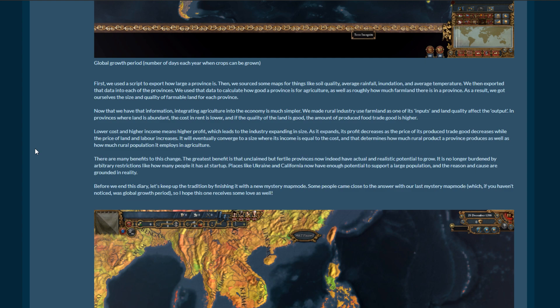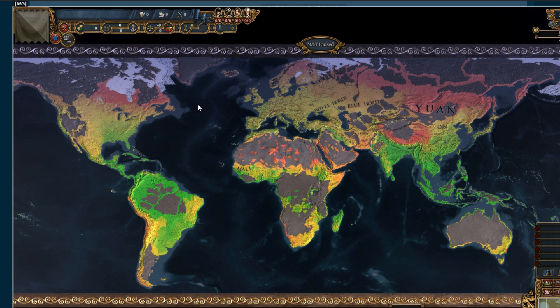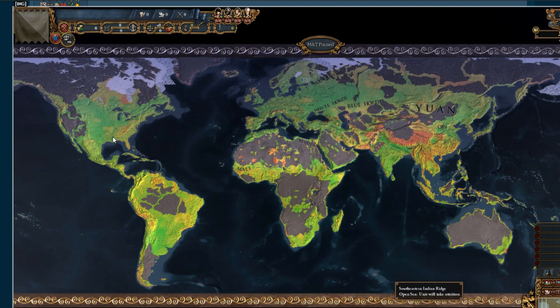Places like Ukraine and California now have enough potential to support a large population, and the reasons are grounded in reality. One big problem with colonization previously was that you never saw populations grow to anything like what was realistic — because when there are so few people at startup, there was no kickstart to the growth. You had to work way harder than was feasible. Now, southern United States, Mexico, and the Caribbean look like they're going to produce an awful lot of food and can support pretty large populations. That's a big, good change — I like it a lot.